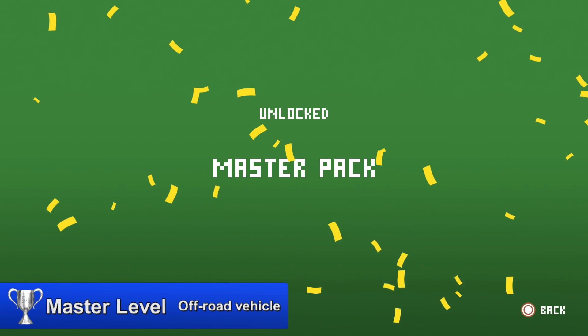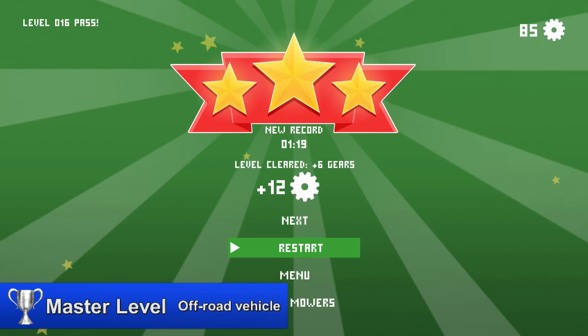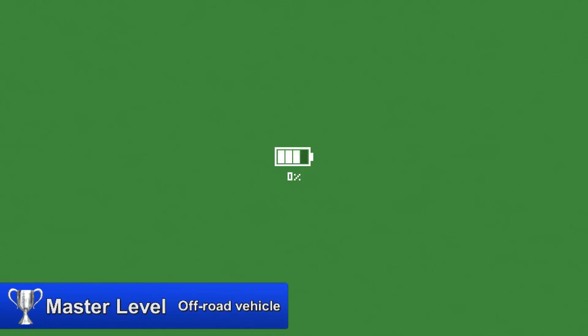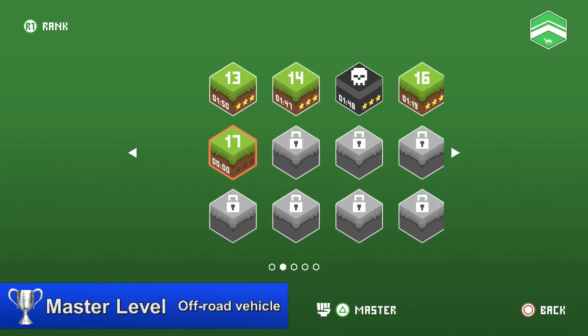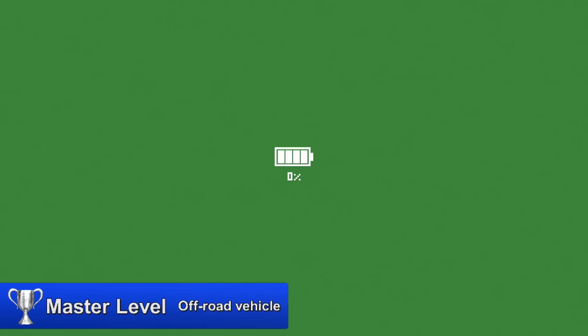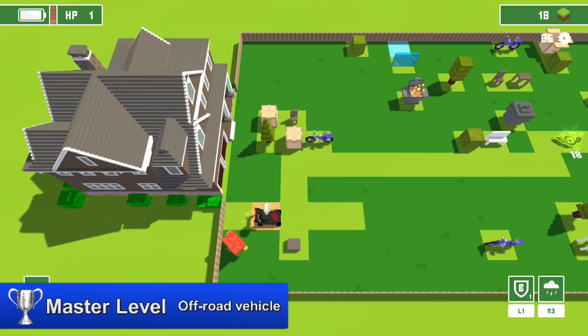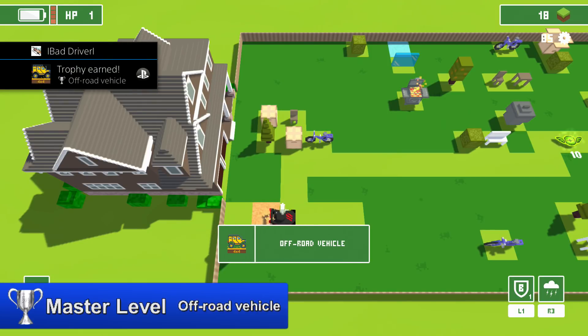Now you should only have one trophy left — the Offroad trophy. Complete level 16 and you will be able to access the master levels. Go to the main menu, press triangle, and you will load up a special level. This level has some sand blocks — drive into the sand blocks a total of 10 times. Note that master levels are randomly generated, so the sand block may appear in a different spot each time.